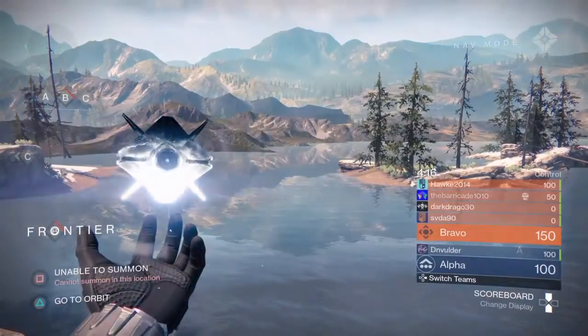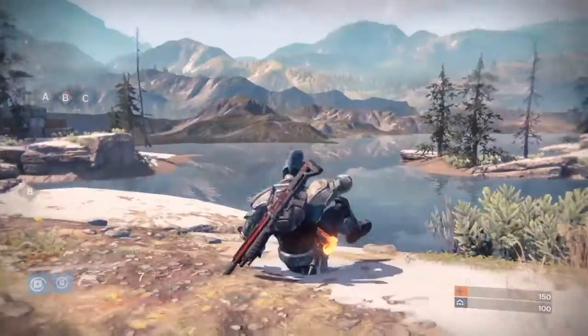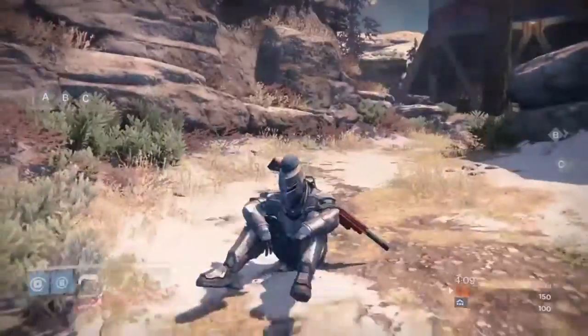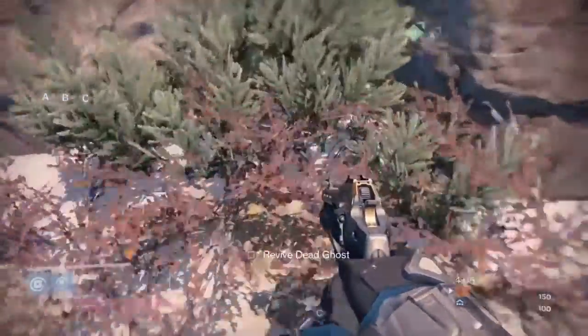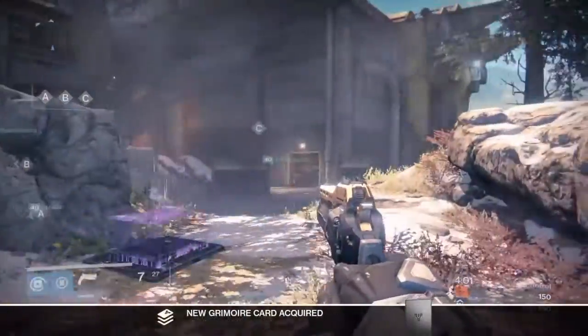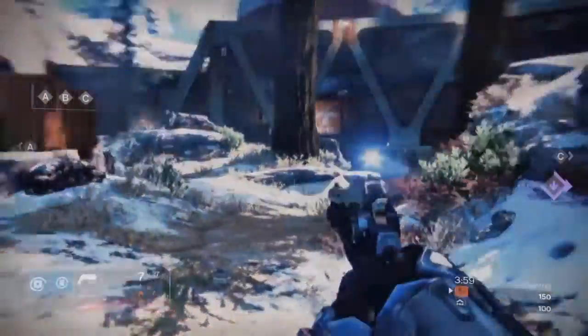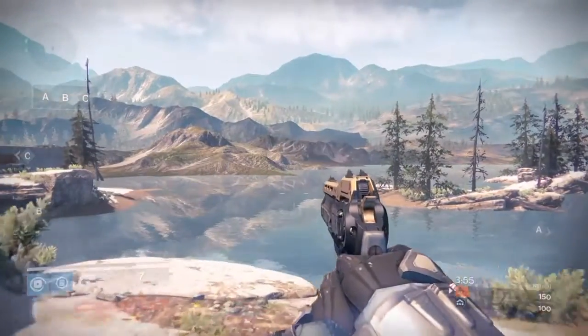And here we are on Frontier with such a lovely view of the Cosmodrome of Old Russia. We are here looking for the ghost — it is hidden in the bush, right between C and A. And we'll move onto the next one.